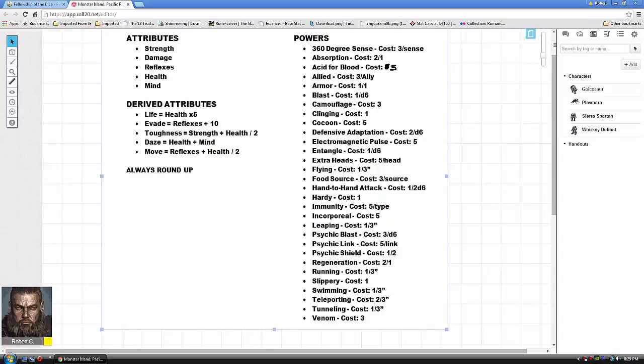Extra Heads is a costly power at five points per head, but it's good. Normally you get one attack per monster; Extra Heads allows an additional action for each extra head. You can't do duplicate actions — you can't use two heads to punch someone twice — but you can use two heads to attack in melee and breathe a blast weapon or entangle simultaneously. It's costly, and I'd probably put a limitation so people don't dump 20 points into extra heads plus a high blast rating.